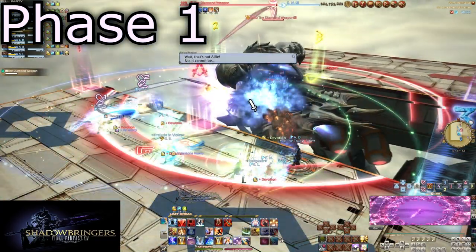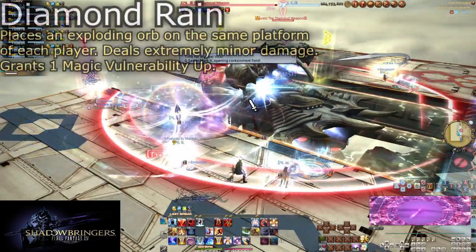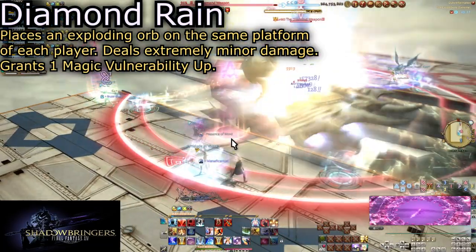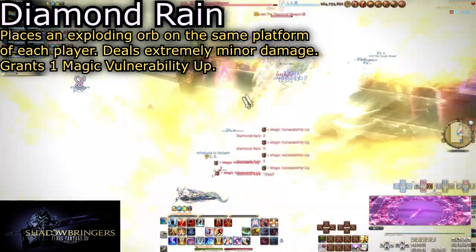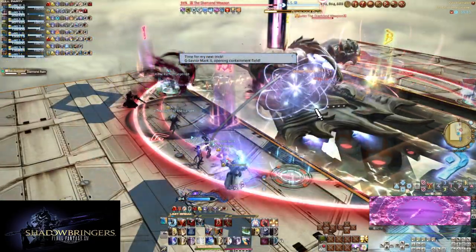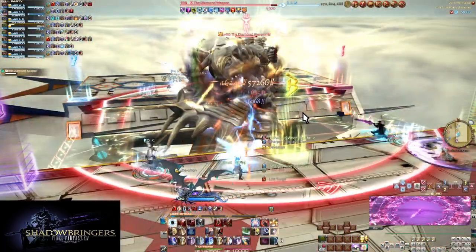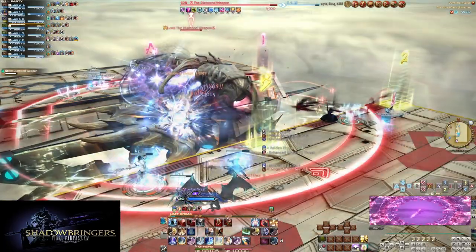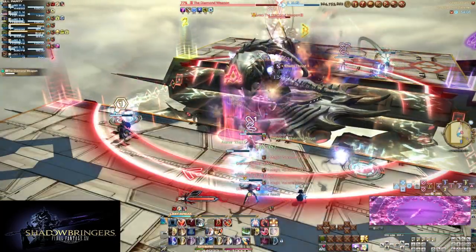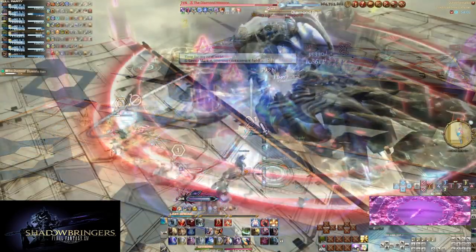Immediately after starting the fight, G-Savior 2 will show up and activate the teleporters. You'll have a few moments before the boss begins to cast Diamond Rain. An orb will appear on the platform and explode — one per player. Team B needs to swap over to their platform before the cast completes to split the orbs, four per platform. Each orb gives a stack of vulnerability up, up to four stacks. This doesn't hurt much, but five stacks will nearly kill a player from full health, and six stacks is instant death except possibly for tanks.